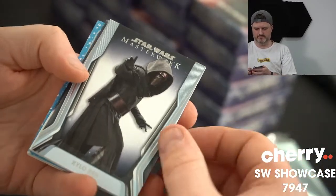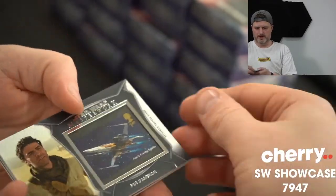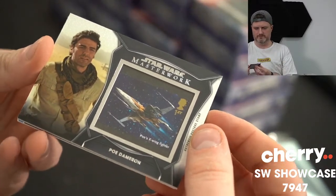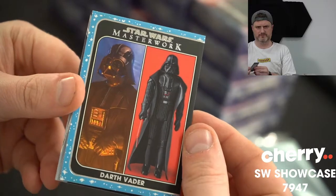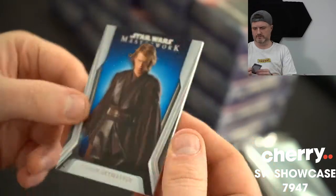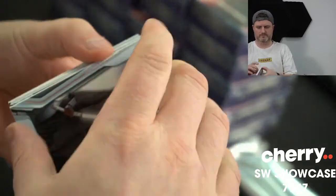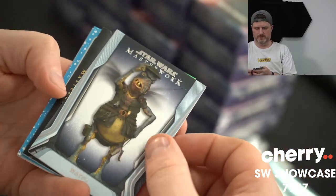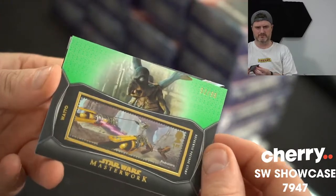Aayla Secura. Kylo Ren — stamp. Poe, who is an X-Wing fighter — that is Poe, not numbered, but cool. A Darth Vader. And a blue Anakin Skywalker. Ahsoka Tano. Watto — 52 of 99. A big horizontal stamp. Look at that Podracer.